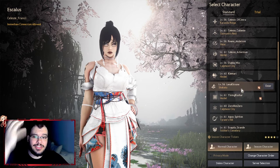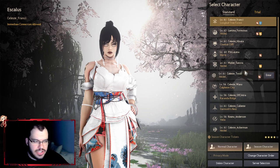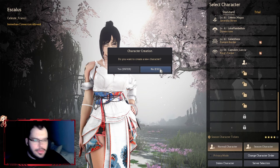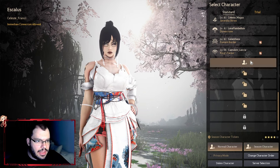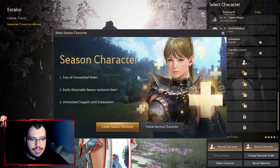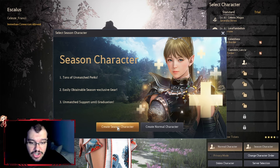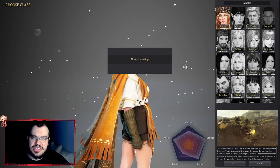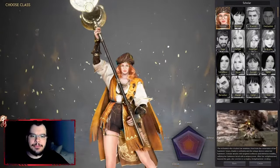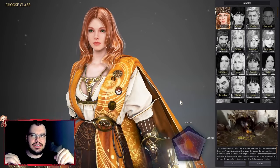When you're presented with the character screen, yours will probably be empty with just a plus button. Press it and you can create a new character. You'll likely be asked if you want your character to be a seasonal character. The answer is yes — as your first character you'd prefer a seasonal character, because there are a lot of useful items and quests that help new players progress faster.